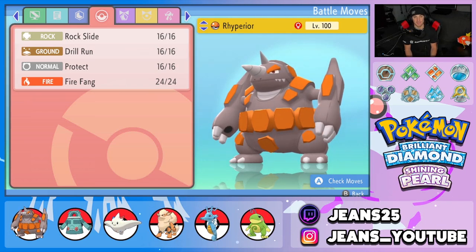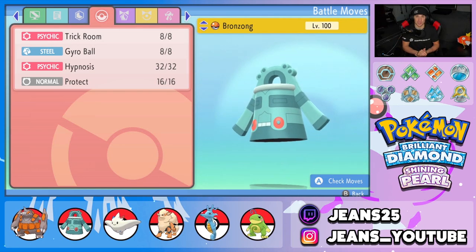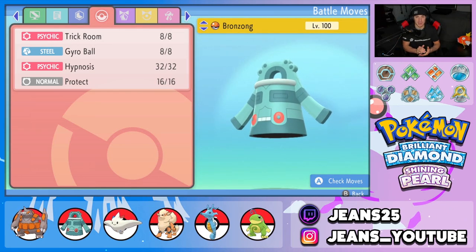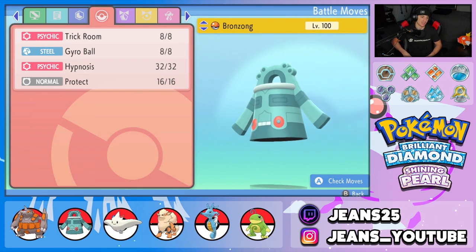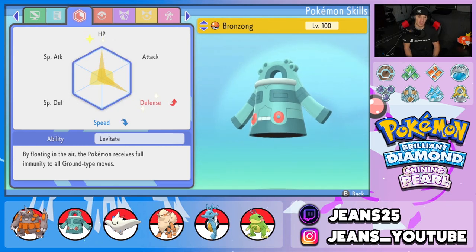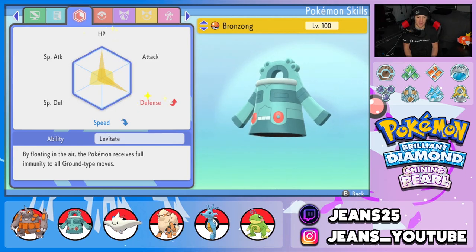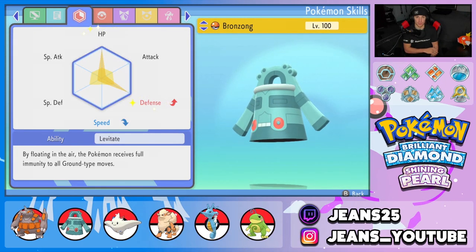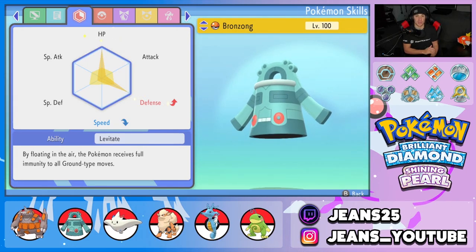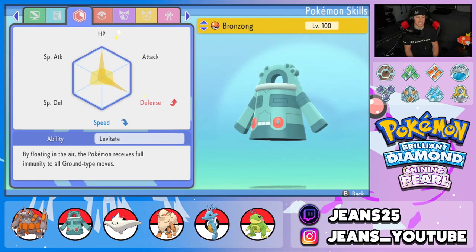Rhyperior's moveset is Rock Slide and Drill Run for STAB, Protect, and Fire Fang for coverage. Second Pokemon on the squad is Bronzong, one of the best trick room users in this format. It's got Trick Room, Gyro Ball, Hypnosis to put Pokemon to sleep, and Protect. EVs are HP and Defense to make it as bulky as possible, because when you bring Bronzong, if you don't get off Trick Room you pretty much lose the match.